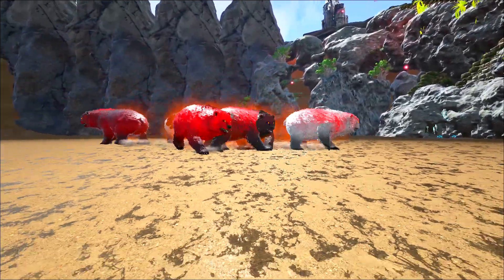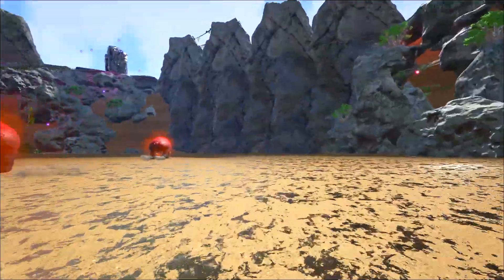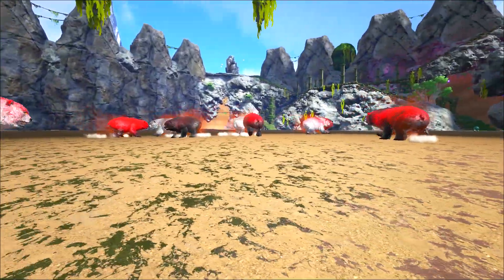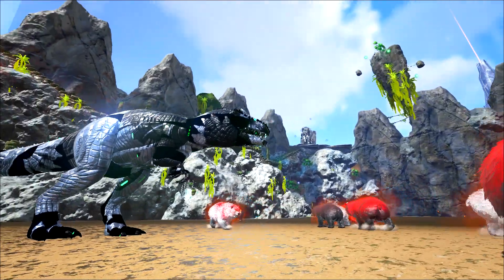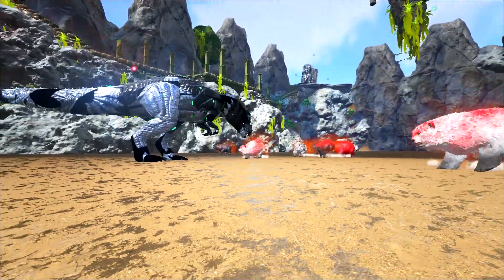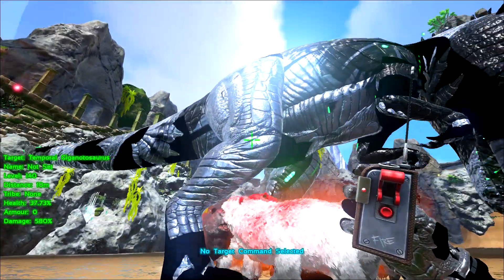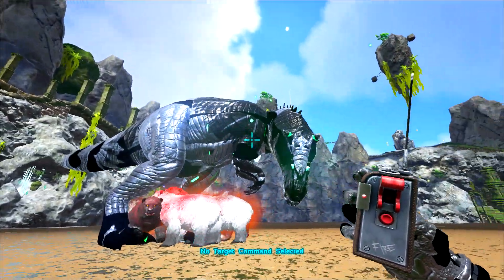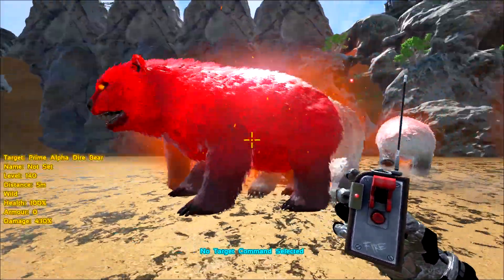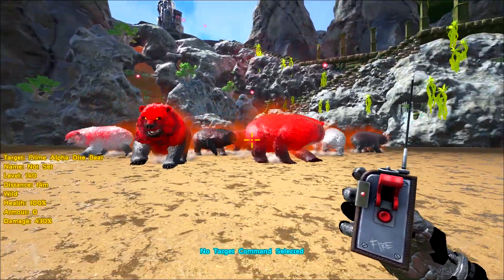That is not cool — you look beautiful, especially this guy. But the freaking prime alpha dire bear is so strong. All right, we're gonna do something — we've got the temporal giga and we're gonna have him fight these guys. He's pissed and charging in. Oh wow, the dire bears just don't want to take any shit though — this giga might not even stand a chance. Oh my god — maybe these guys are just a little bit too strong.